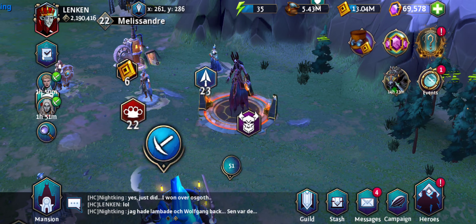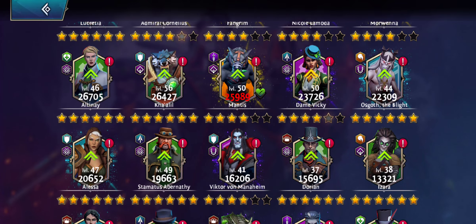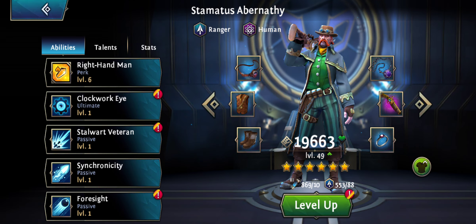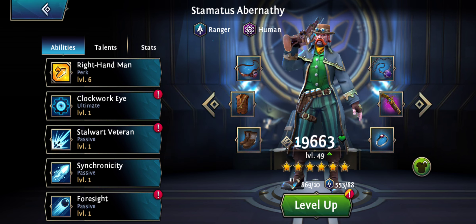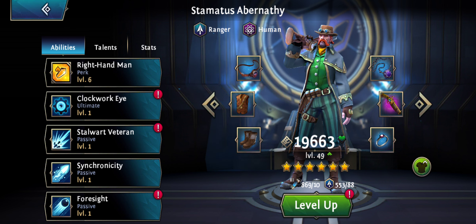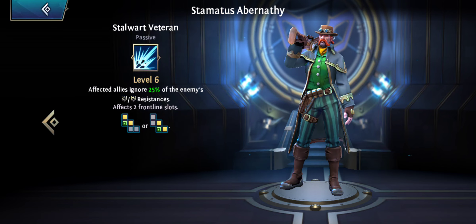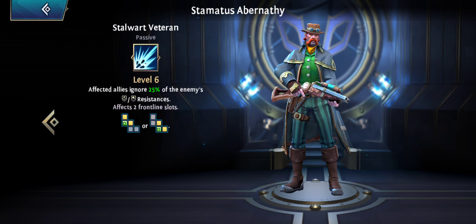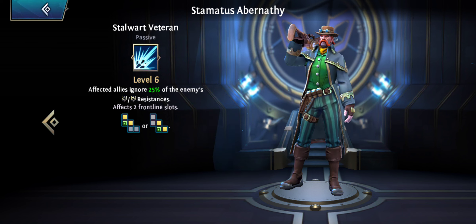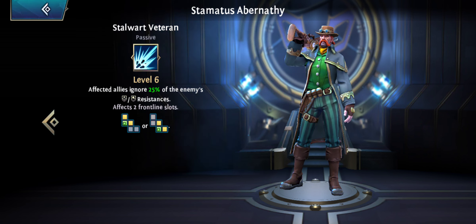He just does normal damage. With that said, Stamatus is still really good for the boss, but for a totally different reason. So if you've been leveling this guy up, don't feel too sad - you will have a lot of use for him. The bosses have really high armor and resistance, and having someone who can reduce their armor is really good. Stamatus can boost two of your best DPSers if they are in front of him, like the picture shows.